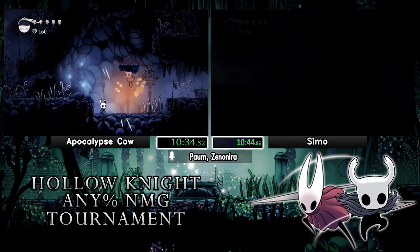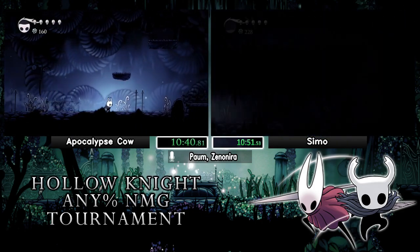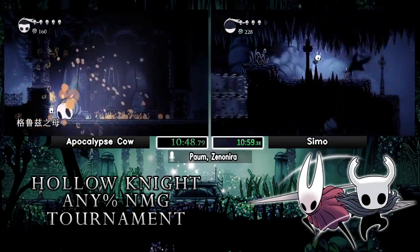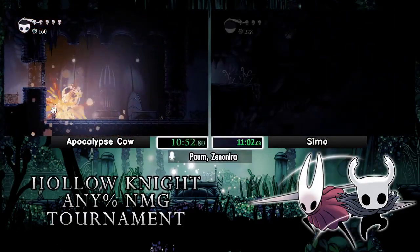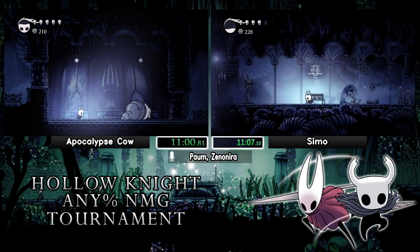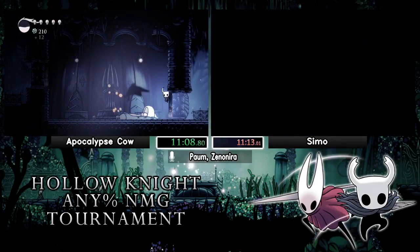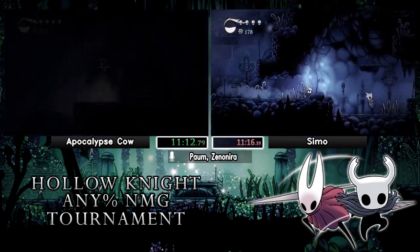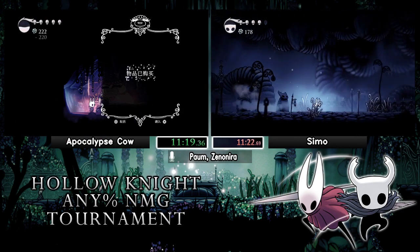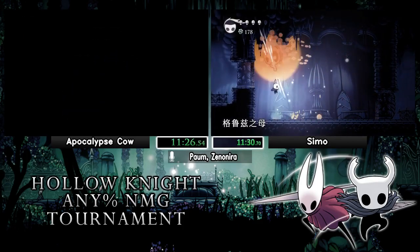Just some enemy hits — Cow needs six hits in total for Gruzz Mother to be good. He got his fifth and sixth, so he'll be fine. Semo's approach is a little more standard. Gruzz Mother also has RNG movement, which seems to be a pattern among these bosses — you can be really unlucky and lose a lot of time here. Relatively lucky cleanup for Semo. You can ideally use only two fireballs to kill all the little Gruzzes that come out of Gruzz Mother, but it's RNG-dependent and timing-dependent to get the fireball right when they come out.